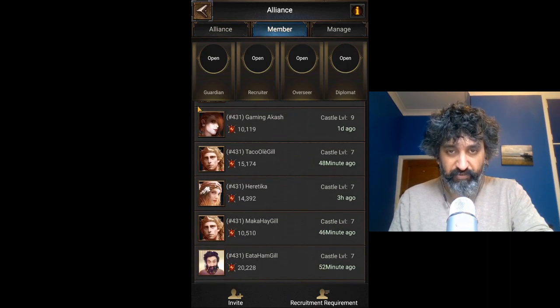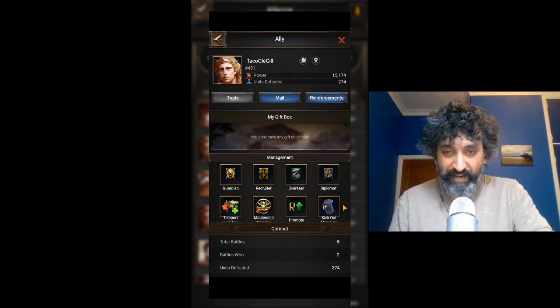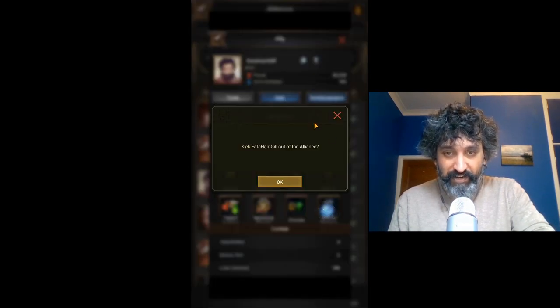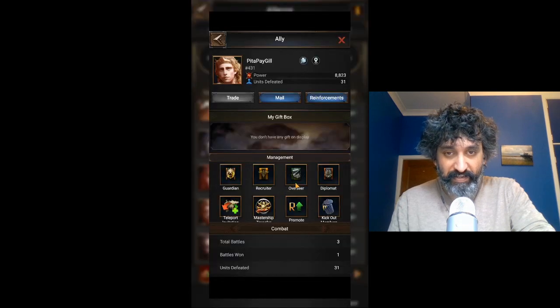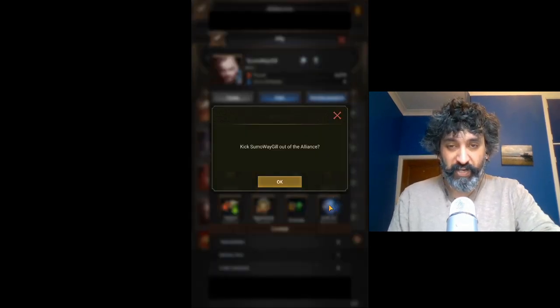First off, I'm going to go in here and boot all of them out of the alliance. Kick out Taco Gil — that's one. Kick out Make-A-Hair Gil — that's two. Kick out Eat-A-Ham Gil — that's three. Kick out Papa Yay Gil — that's four. Kick out Better Say Gil — that's five. Kick out Pick The Pay Gil — that's six. And kick out Sumo Way Gil — that's seven. Turns out Sumo Way isn't on my phone, only on this device, so I need to register it on my phone.